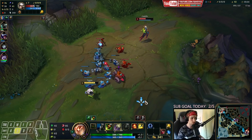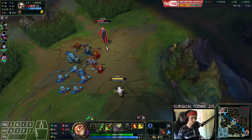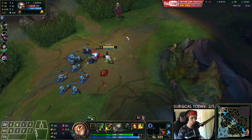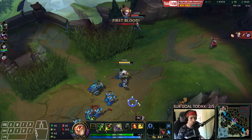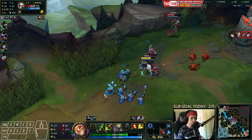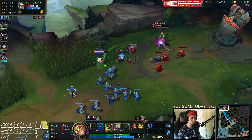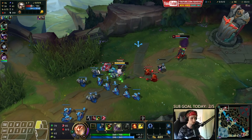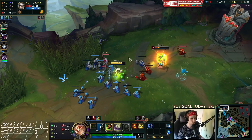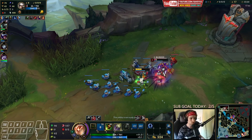Every time she goes for a creep I want to drop an auto on her, but I don't want to take too much damage from the creeps. I'll place a ward down here — Kassadin might be coming topside soon, gotta keep that in mind. I want to proc my Grasp again.